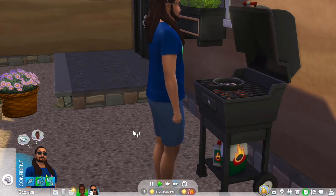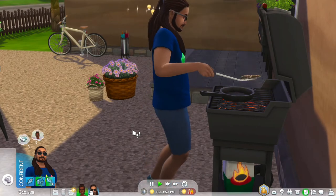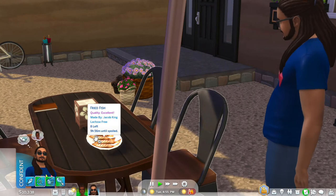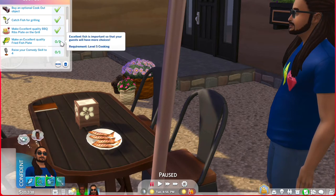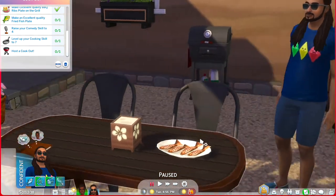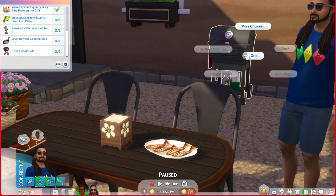When he made the barbecue plate earlier it was fine, but the issue is that when he makes the fried fish — as lovely as it looks, it read as excellent — it did not count toward the scenario. That was pretty upsetting. The confusion was that it said 'fried fish' but maybe it needed a 'fried fish plate' — are those two different things? Also, UI cheats does not work on scenarios, which sucks because normally I'd just give myself credit. I couldn't make another one because I had no more fish.